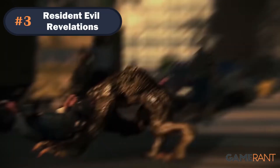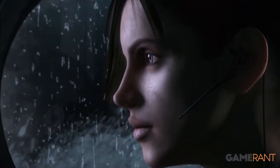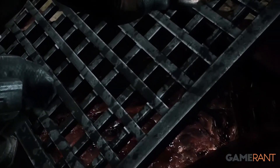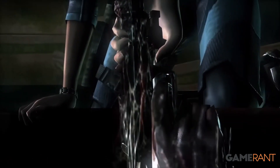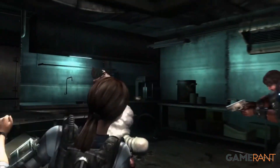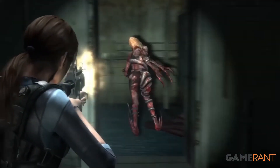Number 3: Resident Evil Revelations. Revelations is a spin-off title for the Nintendo 3DS that eventually made its way as a port to other consoles, which takes place primarily on the Queen Zenobia ship. While it has a great story with some of the series' weirdest and quirkiest characters yet, the gameplay itself really isn't that difficult. There are a handful of encounters, such as the mutant communication officer, that will definitely test the player's aim and reflexes, but the game is very much focused on telling the player a story first and foremost, so it doesn't go out of its way to ever pose too much of a challenge.